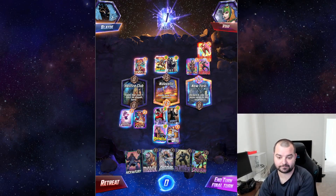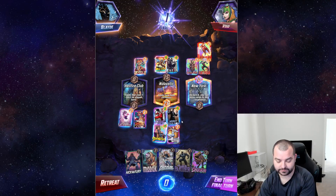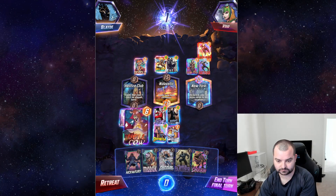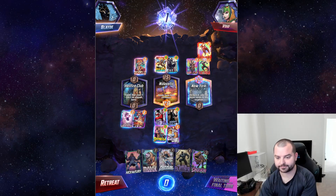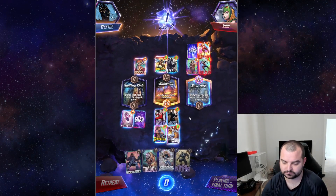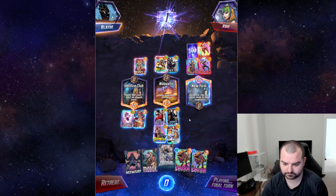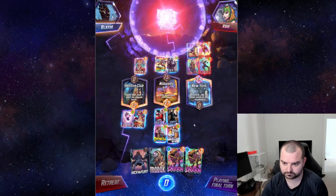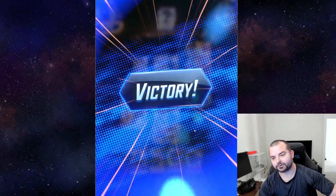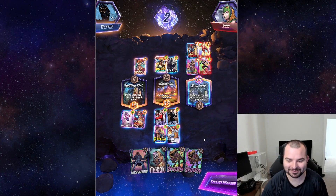Should I go for Colleen Wing plus Hellcow? That'll discard three instead of five but the same power will be over here, and we'll be a little stronger over here. I think I like that better. We're going to steal one lane — a little sneaky one. Unfortunately the one time MODOK shows up, I think it was probably the better play to not play MODOK there, but it is what it is.